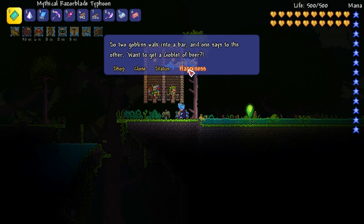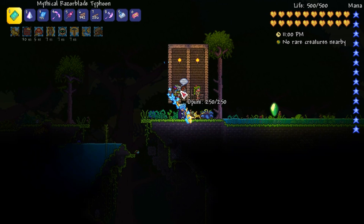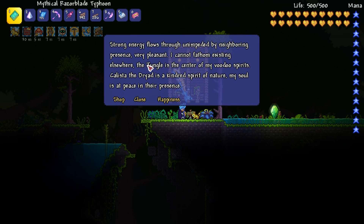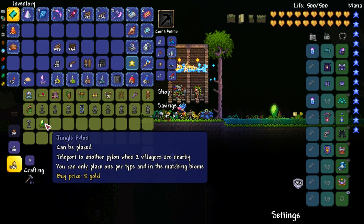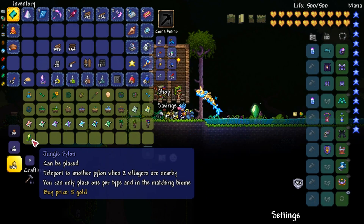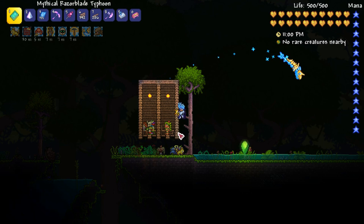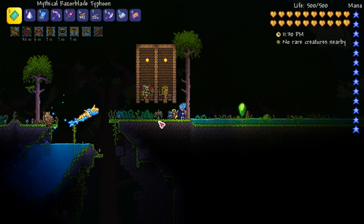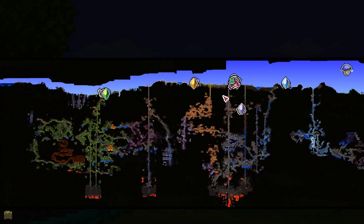If we look at the dryad's happiness she says 'solitude is sometimes good, I kissed a tree in the jungle and I liked it' and goes on to say she likes the witch doctor. The witch doctor says 'strong energy flows through unimpeded by neighboring presence — very pleasant' and also likes the dryad. Both of them sell a jungle pylon. So a really good tip to get started: find two NPCs that like each other, make a basic house in the biome they like, get the pylon, then you can swap them around.